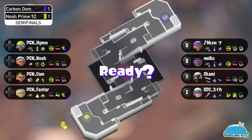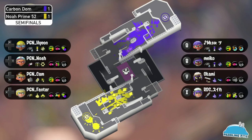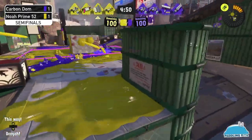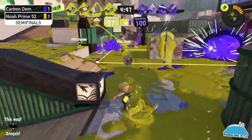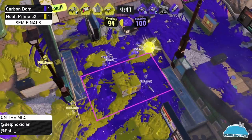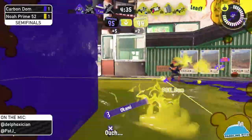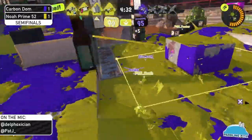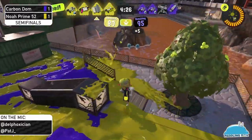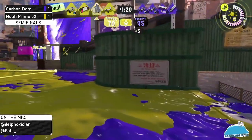It's a good pick from Noah Prime because there aren't as many good Carbon spots — the map is apparently more open so you have a good chance to see the Carbon coming. We're also going to be seeing something unique from Noah Prime: crab tank, vanilla splash, and crab tank. And on the side of Carbon Domination, a funky trizooka. The zone is getting painted over but they're down top — that is not good. Noah Prime have full control now.